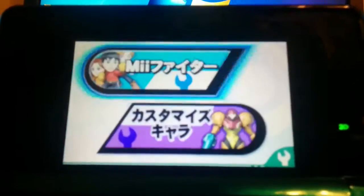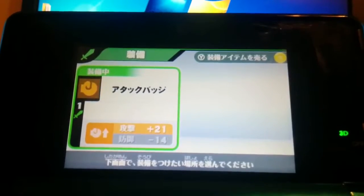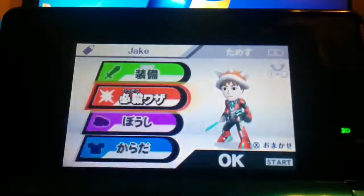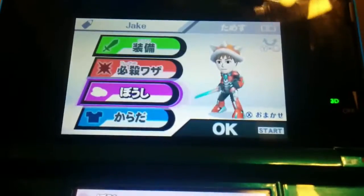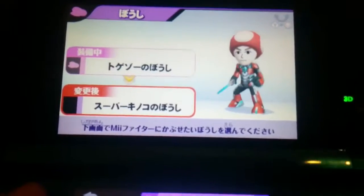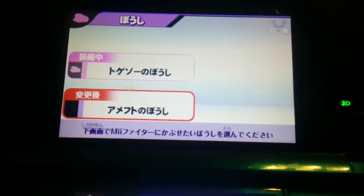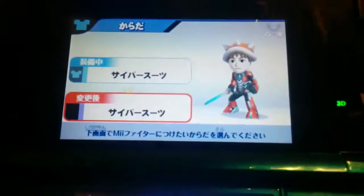Let me show you something else — the character editor for my Mii. I can adjust stats like shield, physical, and speed. These are my smash moves — I can select running forward, up and A, down, and so on. And here's the apparel: you can put on a Toadstool hat, cat ears, a football helmet — some of this stuff is really silly. I like being able to edit the character but I wish they had cooler options. Like, why would I want a flower in my hair?